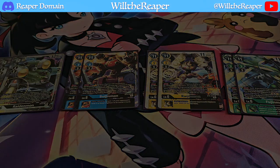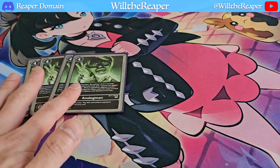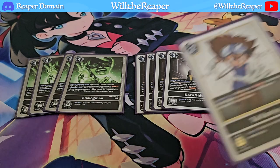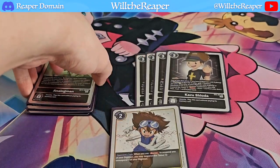As for the Tamers, we're going to be playing 4 copies of Analog Man. This card mainly helps with Machines and Cyborgs. We're also going to be playing 4 copies of Kazu Shioda — similar case. Any deck that focuses on Cyborgs and Machines, you're going to be playing both of these Tamers. I'm maxing them out because the deck just needs that consistency. I am also playing one copy of Tai, just because I'm playing a Blocker engine in this deck — it's just an additional option. The others are there to support my Cyborgs and Machines.